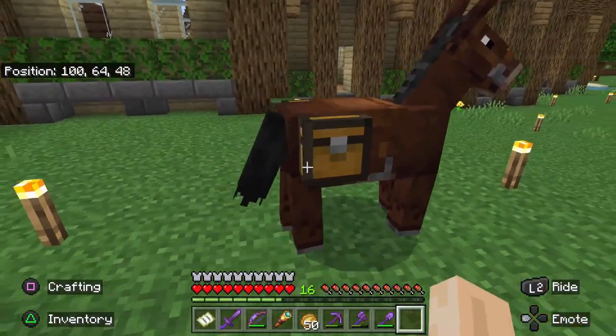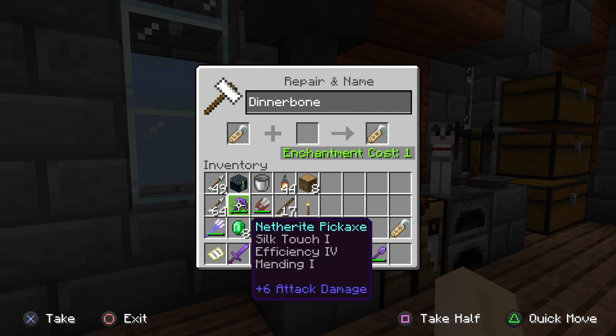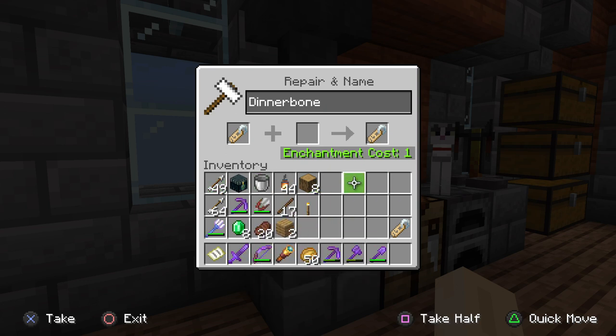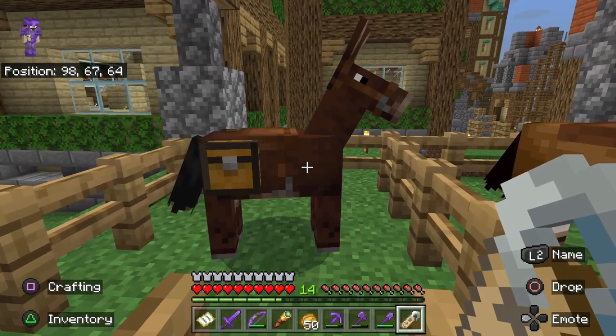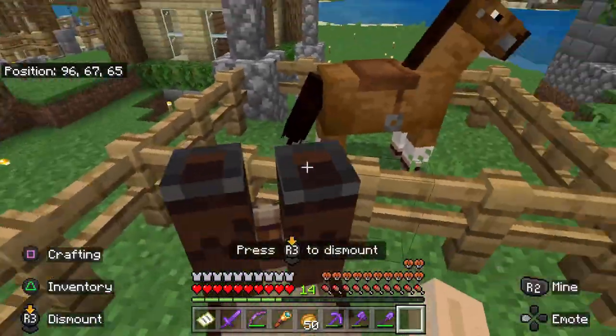All right, you've stuck around — now for that secret I promised you. If you use a name tag, you can name your mule, but if you name your mule Dinnerbone, then it will flip upside down. Dinnerbone refers to the game developer Nathan Adams, who is one of the programmers responsible for Minecraft. This is his little easter egg that he added to the game. FYI, it doesn't just work on mules — any mob named Dinnerbone will flip upside down.